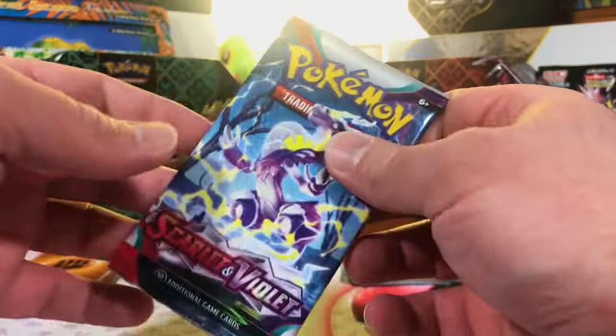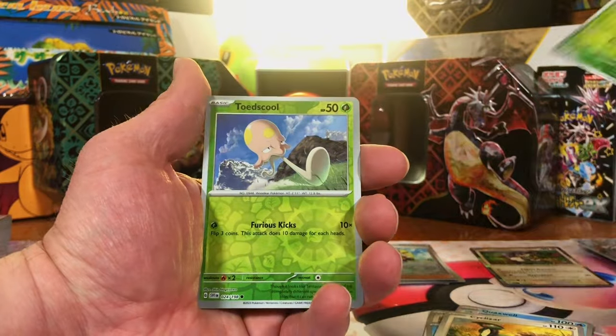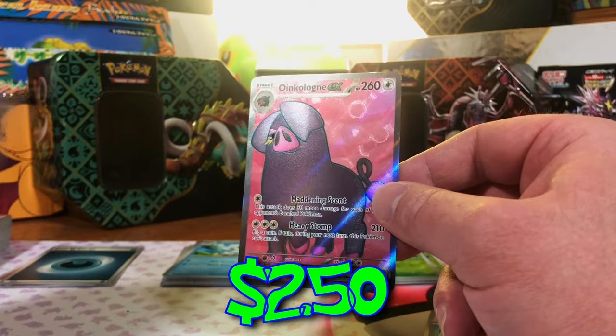And last pack of Scarlet and Violet Base. Toad School Reverse. Toad School Reverse. Winkalone EX Full Art — another hit, a Full Art, we will take that.